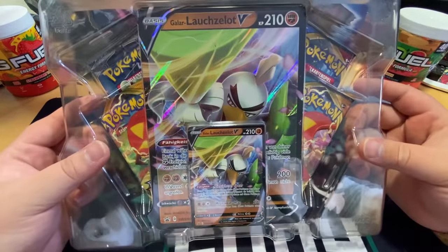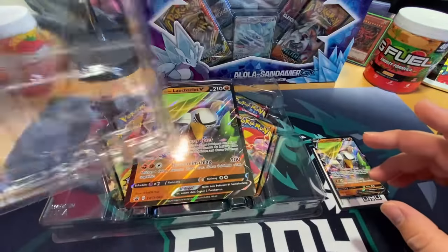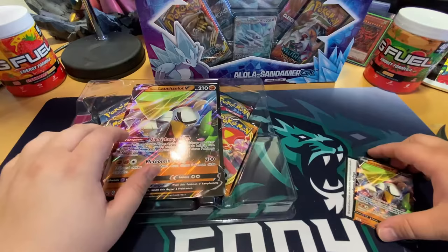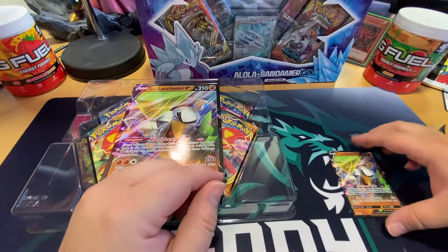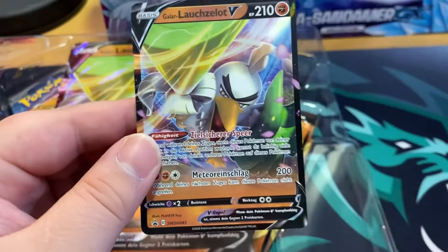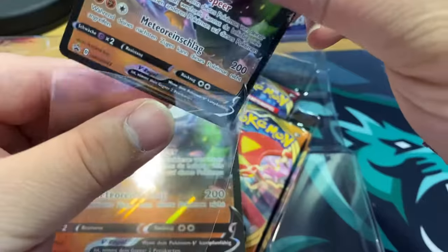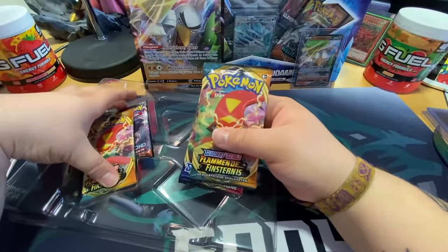So here we are — we got the Galarian Sirfetch'd box and the Alolan Sandslash box. I'm gonna start with the Sirfetch'd one. Opening it from the side — got the beautiful Sirfetch'd card here. If you hear me breathing a little heavily, I'm really sorry guys, I'm trying to avoid it for the video but it's kind of hard when you're sick. Here's the code card, and we got four packs.